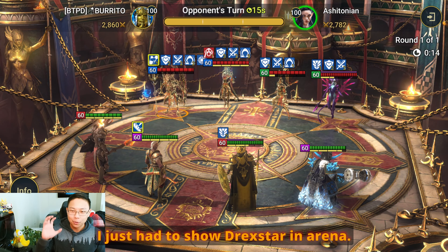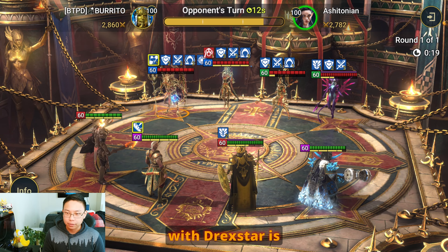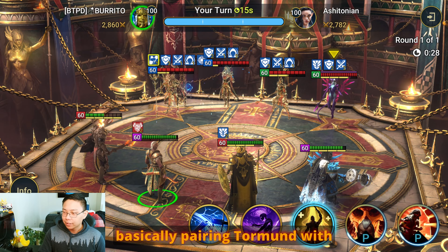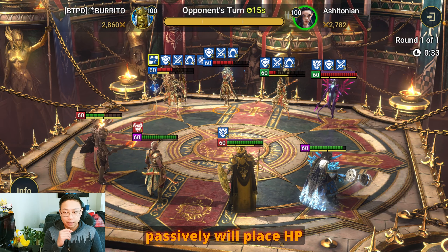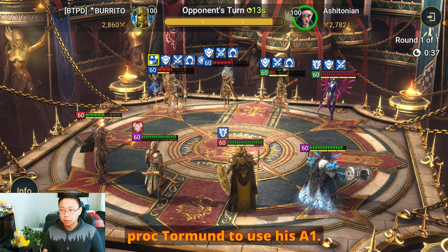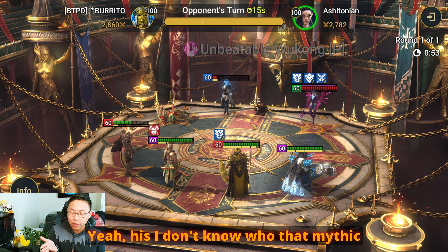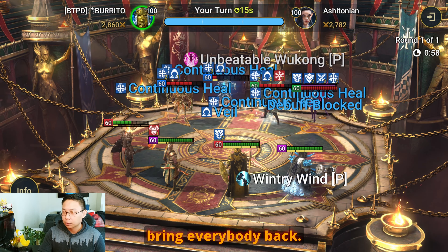I just had to show Drekstar in arena. One of the things I like doing with Drekstar is pairing him with Tormund — I show a little bit more of this in my Tormund video — basically pairing Tormund with Drekstar is a good idea because Drekstar passively will place HP burns, which will also passively proc Tormund to use his A1. There's one of his nukes. I don't know who that mythic was, but he died, and Sun Wukong died, but he'll be back.